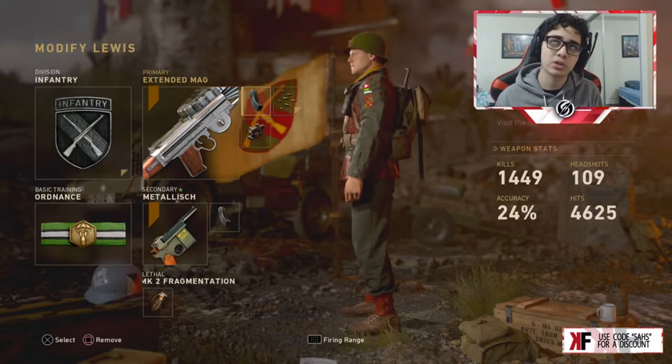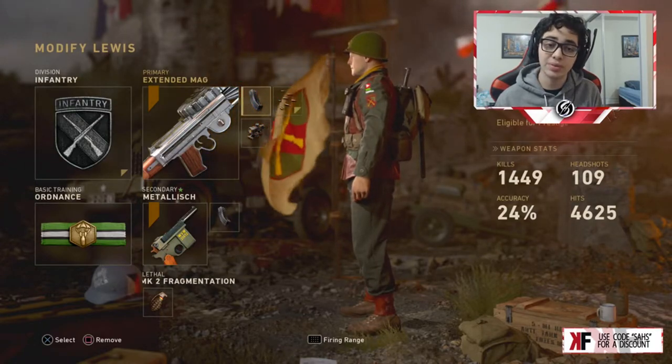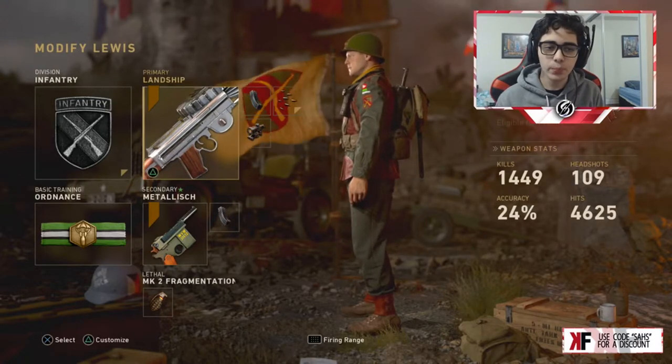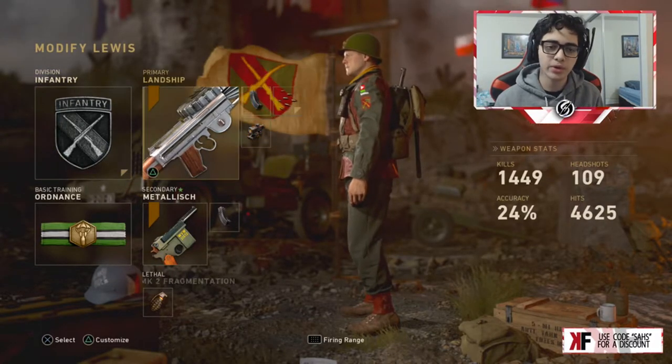Extended mags, because the Lewis is only 47 bullets normally, but 97 with extended mags — so it's like a huge buff, almost double. And we got rapid fire on to shoot a lot quicker. And then we obviously have the Lewis here. And for the division, I'm using infantry to have the extra attachments, which is rapid fire.